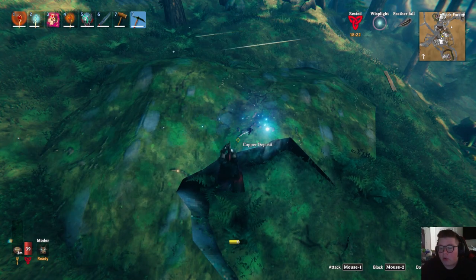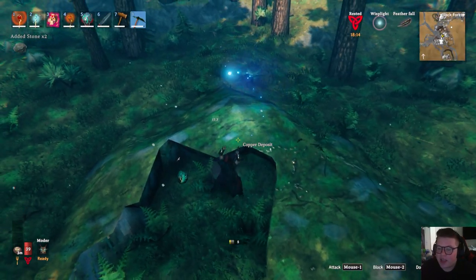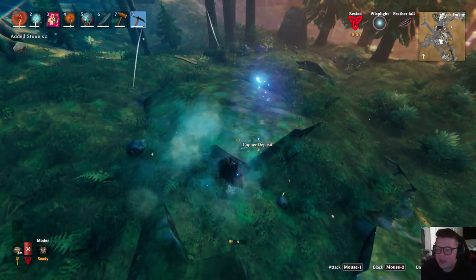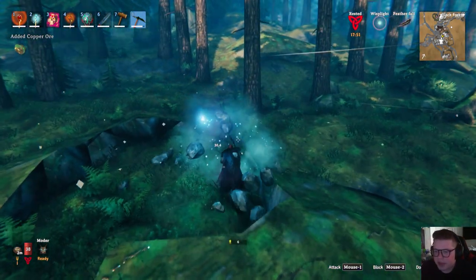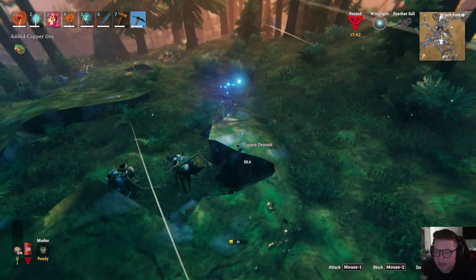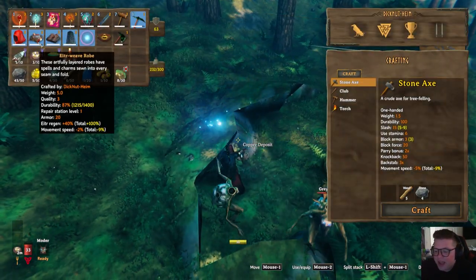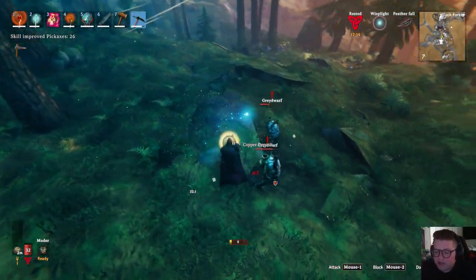There should be some tin around here somewhere. Super luckily, where our house is built — shout out my friend Adam, back when this was a server, Adam built this house — he built it right next to a plains, right next to a mountain, and also right next to a black forest. The black forest is the second biome right after the meadows, and it contains both copper and tin used to make bronze. So if we didn't have this black forest near us, I would have needed to run all the way back home and transfer everything by ship.